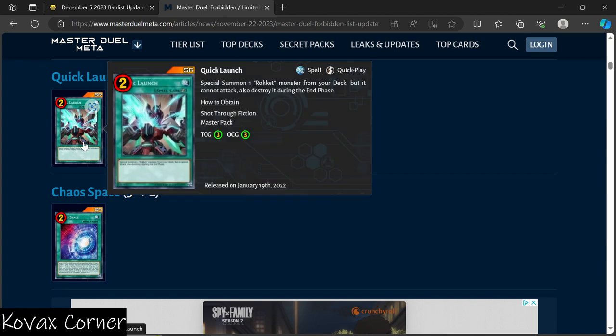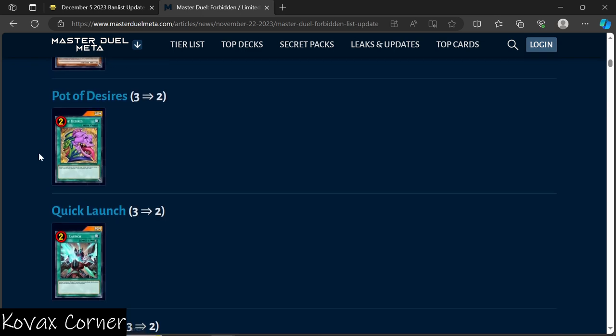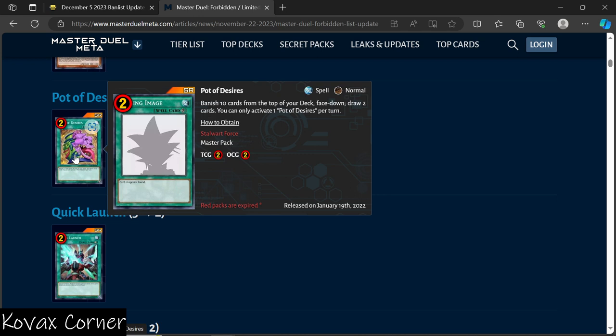Quick Launch for rocket monsters — everything across the board was at three, just taking one out isn't too bad. You can replace it with a field spell or something. The effect: special summon one rocket monster from your deck, but it cannot attack, then destroy it during the end phase. I don't really feel like they needed to nerf this card just based on what it does. You special summon it, it can't attack, then it gets destroyed. I get it — you could use a Monster Reborn afterward to pull it back, or have a graveyard engine lined up — but I still don't feel this card really needed the nerf.